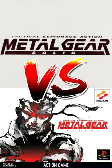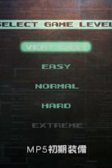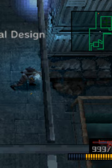Metal Gear Solid vs Integral — what are the differences? Metal Gear Solid Integral added a new difficulty in the form of Very Easy. It's almost identical to Easy difficulty, except you start with a silenced MP5 with unlimited ammo.